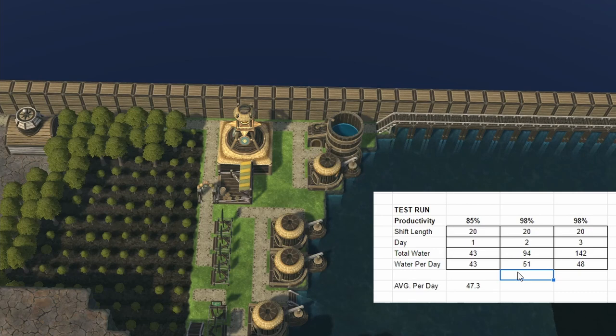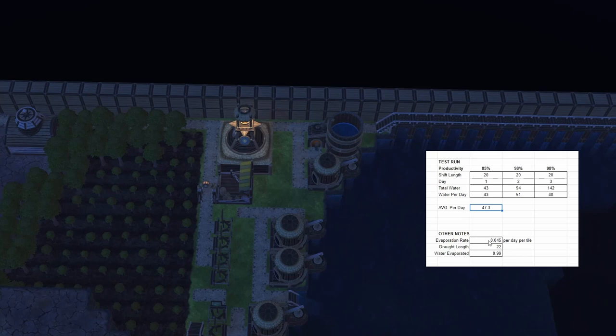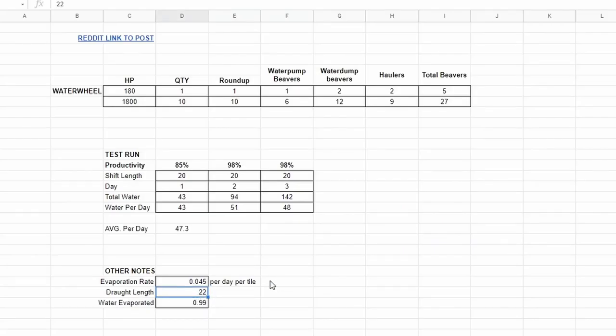The one thing I couldn't find was how much water a water dump can actually output per day, which would help figure out how many water pumps are needed to support the dumps. Other things to be aware of: the evaporation rate is 0.45 per day per tile. With a 22-day drought you'd lose a whole voxel of water, and with a 30-day drought you'd lose about 1.35 voxels.